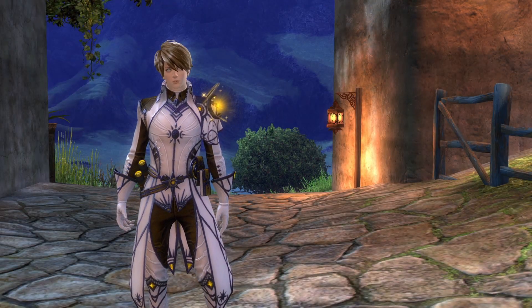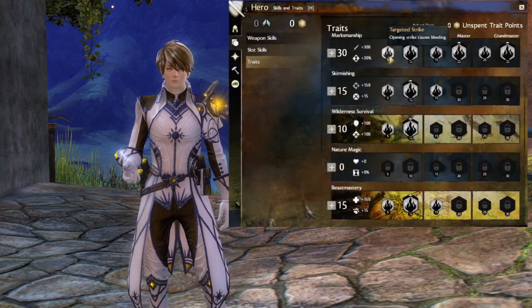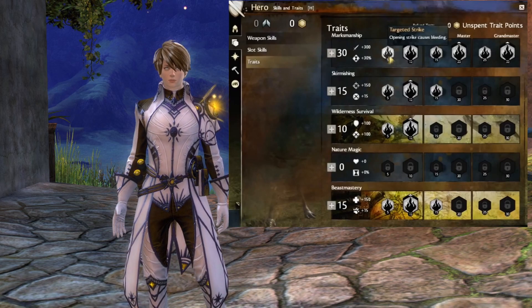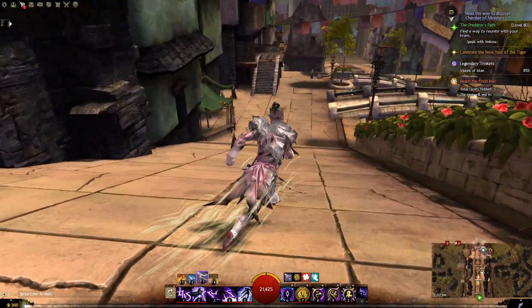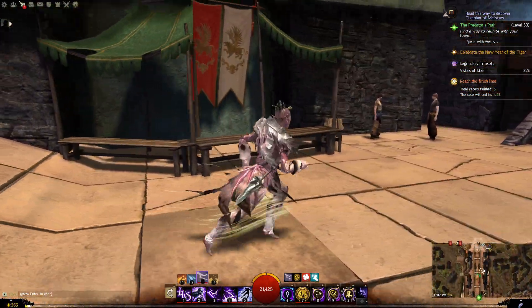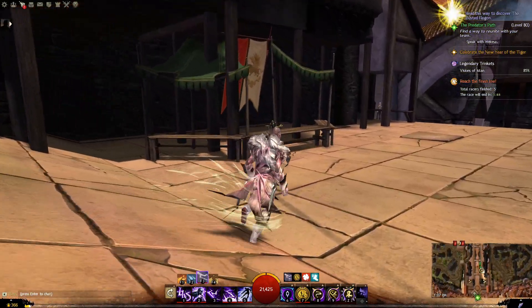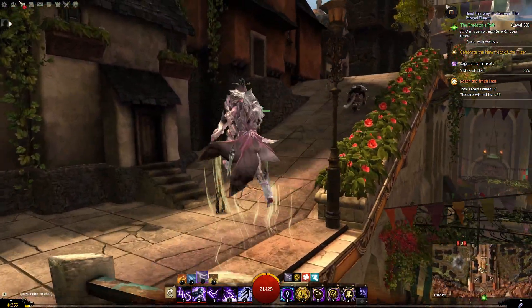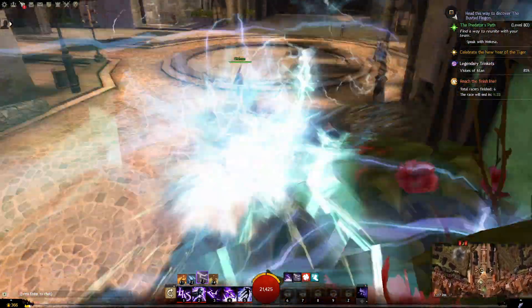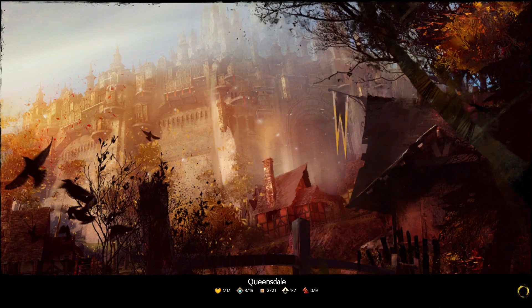When Guild Wars 2 launched, they re-evaluated the trait system and created what we know today as the six-tier traits, with each line being specific to the profession and incorporating weapon trait perks. Then when Heart of Thorns came around, we had the specialization revamp where instead of spending 30 points across lines freely, we had to commit to three specific specializations. While it restrained some niche builds, it did allow us to have three full trait lines instead of only going down two full lines with a third half-complete.